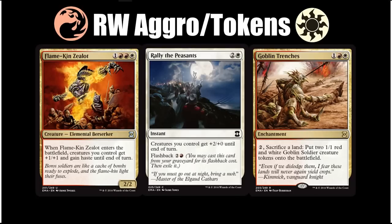Next we have Red-White aggro slash tokens slash go wide. This is a pretty classic Red-White archetype, and Flamekin Zealot — our signpost uncommon — does a good job of representing that. The Zealot is at its best when you have an army of creatures in play, and the Red-White deck also has a token sub-theme that makes it pretty easy to build that army with cheap efficient creatures. We also have a signpost common and a signpost rare in this color pair. Rally the Peasants has a white cost and a red flashback cost, sliding right into this deck.